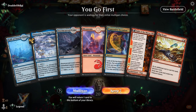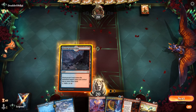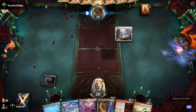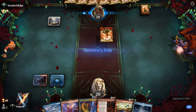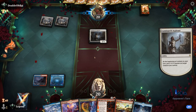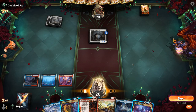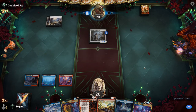We're on the play with a fine hand — could use some more cheap interaction, but we've got Fable and Big Score to keep digging. Iteration is also a nice 2-for-1. Against what looks like an aggressive wide deck, I could have fired off Iteration to maybe find a cheaper removal spell. I'm tempted to Prismari Command, but want to wait and see what the opponent plays, though definitely want to cast it before Aspirant triggers. Opponent is Red-White Cavalier.